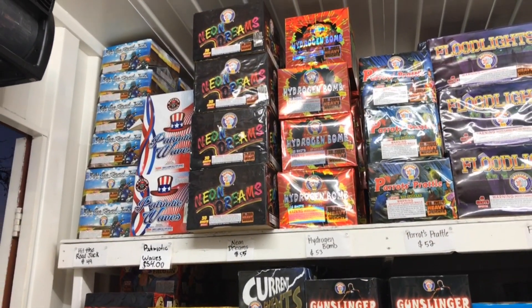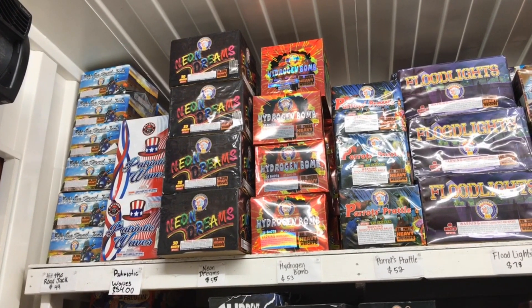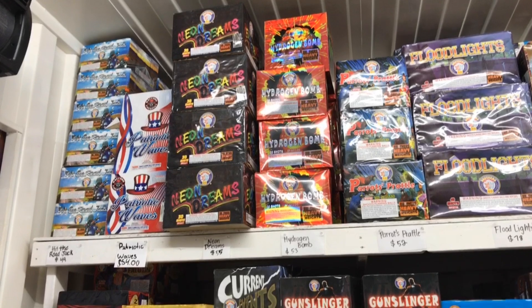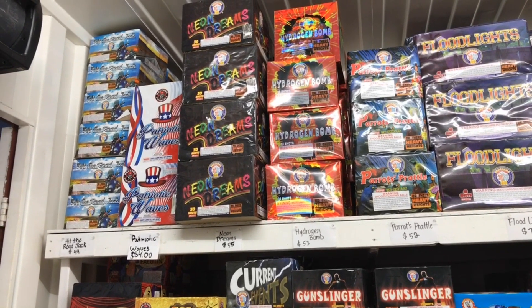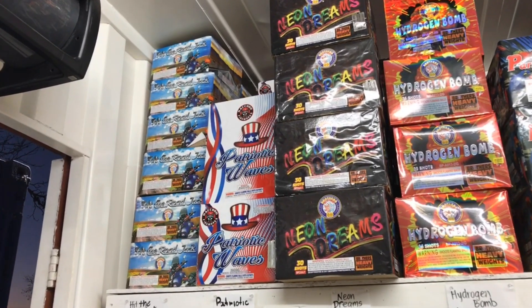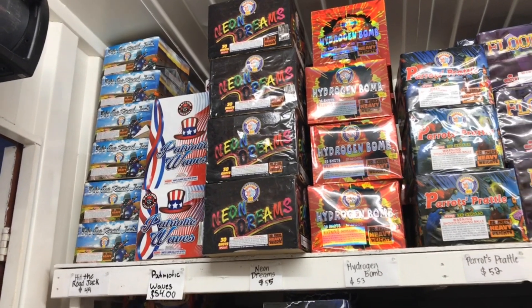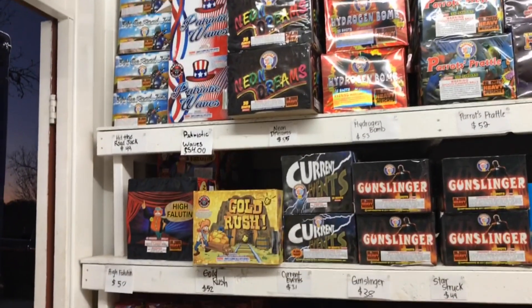We have made it over to the next section. We're going to have the 200 grand cakes, the 500 grand cakes, zipper cakes, artillery shows, and canister shows. Right away, I already see one new item for the season from Raccoon Fireworks — Patriot Ways. Looks like Liberty Fireworks is now carrying Raccoon. Right below that, they also got another one from Raccoon — Gold Rush.